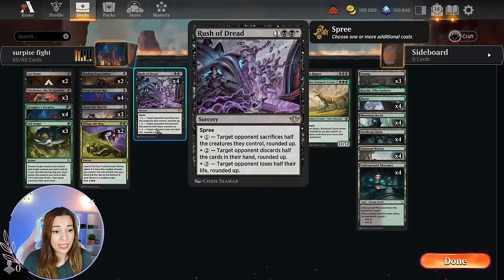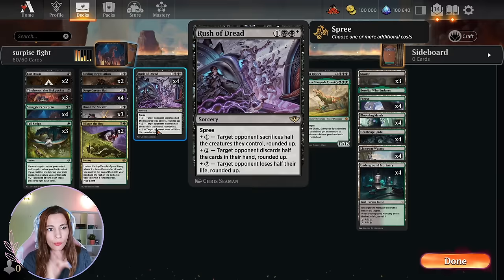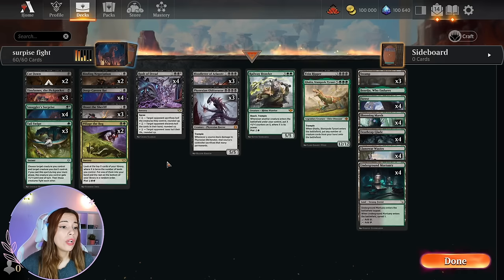Rush of the Dead is much more than that — it has three additional costs you can pick and choose. The extra one is: target opponent sacrifices half their creatures rounded up, so for four mana that's amazing. The second is: target opponent discards half the cards in their hand rounded up. The last one is losing half their life. If you have enough mana — pay three through eight — you can do all of them: sacrifice creatures, lose half their life, and discard half their hand. It's a very good card late game.